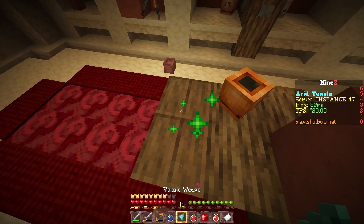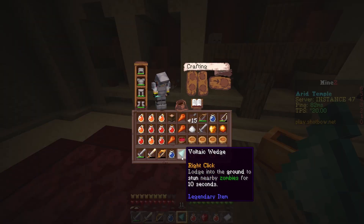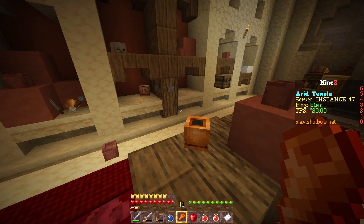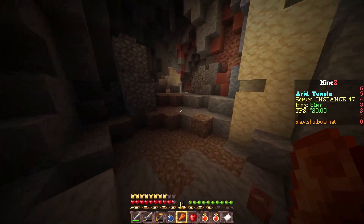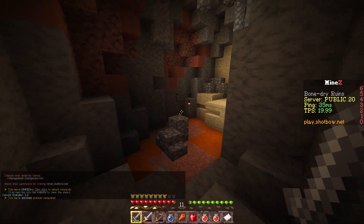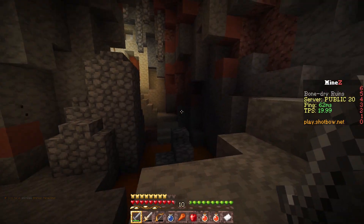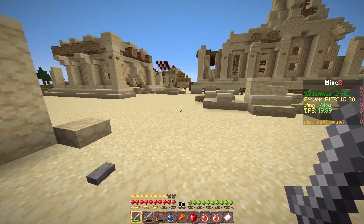And you get this — the Mechanic Wedge. Lodge it into the ground to stun nearby zombies for 10 seconds. I imagine this could be really good for certain dungeons — perhaps in wave rooms it could come in handy. And we just go ahead and exit, head back up to the surface.